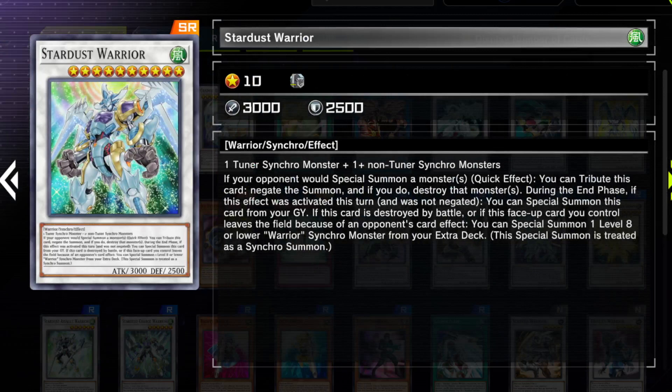We have Stardust Warrior — kind of the same principle. This card could have been a lot better but it came out a bit too early. The attack stats aren't great for a level 10 monster — it's basically Blue Eyes but a lot harder to make. The negation effect is nice because you can keep doing it and this card keeps coming back without banishing itself. It also floats into a Warrior Synchro Monster, and the resulting summon is treated as a synchro summon. It's playable-ish if you want, but it isn't the best option you have anymore either.